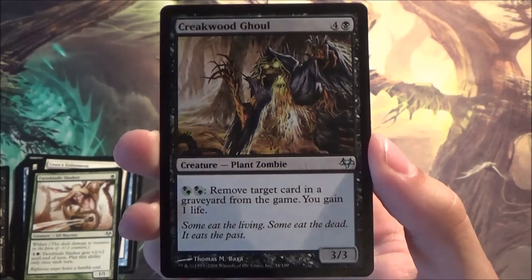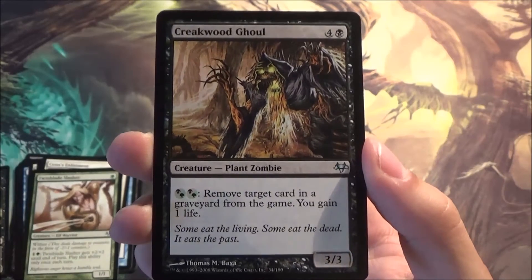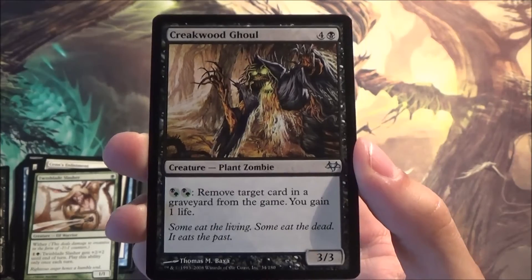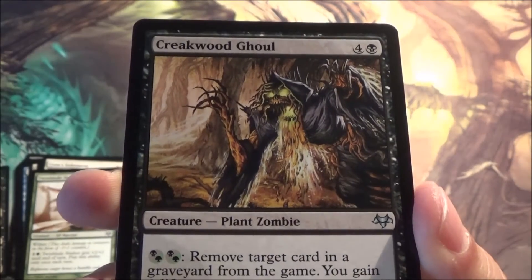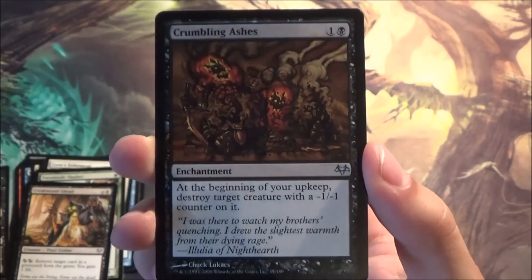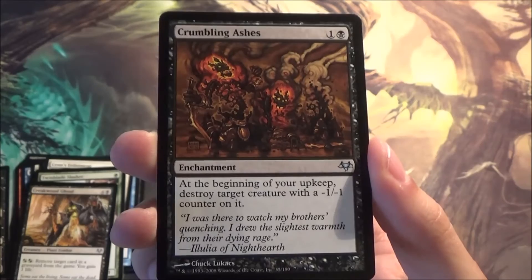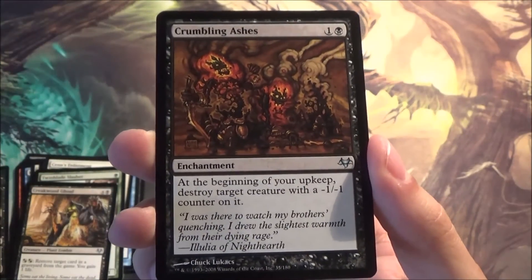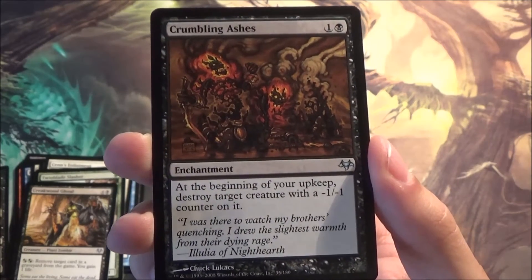Here we have a plant zombie — good for the plants versus zombies deck! It removes cards from the game and gets you life. Not too bad — it's sort of a really terrible Scavenging Ooze, but the art looks really cool. Crumbling Ashes — I remember this card. It destroys every turn a creature with a minus one minus one counter, so if you have something that gives minus one minus one counters every turn, this card can destroy almost anything. Really cool.